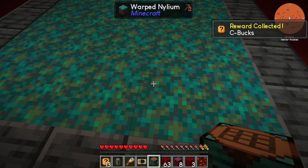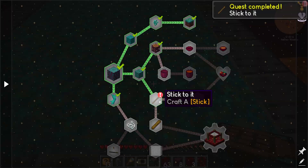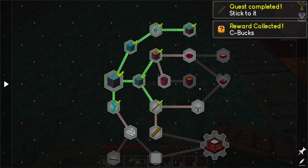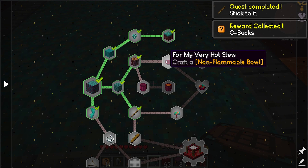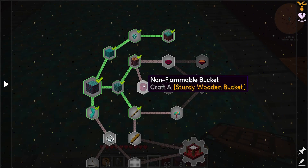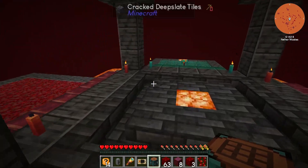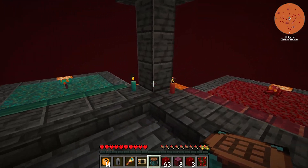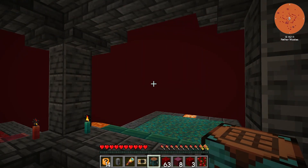So string sticks. We're splitting off — we got to get ourselves bowls. Non-flammable bowls. And we got to get ourselves a non-flammable bucket — that one's made with logs. We kind of got to pick a spot. Red pill, blue pill.